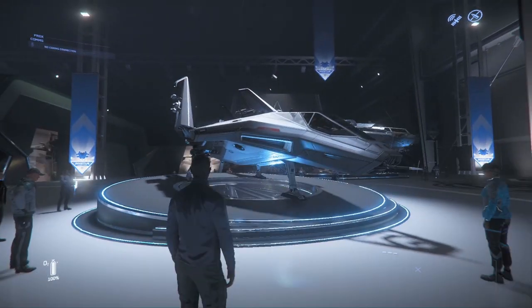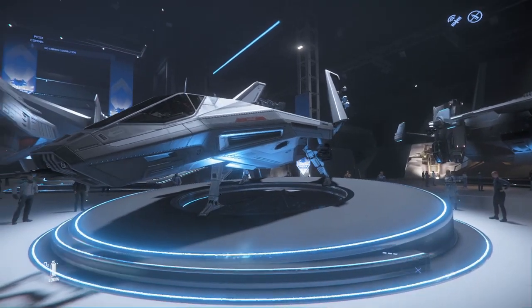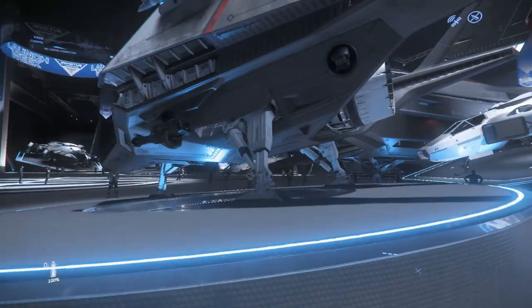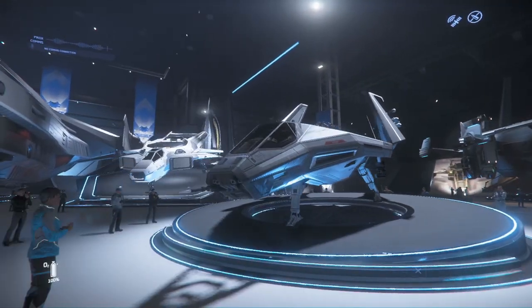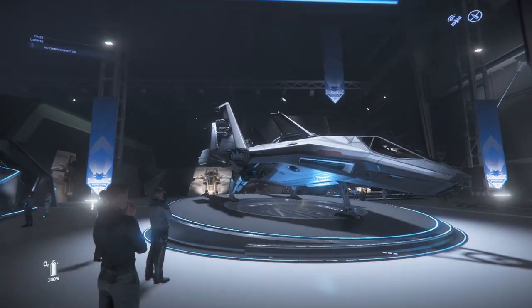Talking about other fighters, here we've got the Anvil Arrow. If you listen to the chat channels on Star Citizen, a lot of people will tell you this is probably one of the best fighters in the game. It is a very light fighter — you can see it's not a particularly big ship. That doesn't mean it has a lot of weapons or shielding, but because it's a light fighter it's incredibly fast and incredibly manoeuvrable, which is why I think a lot of people love this ship so much.